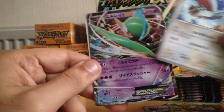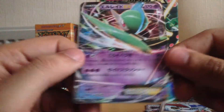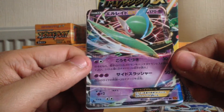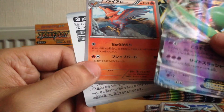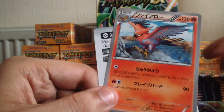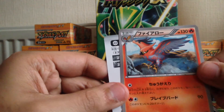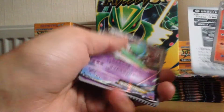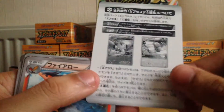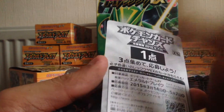Here we have a Skarmory, and our first EX — it's a Glalie EX, normal Glalie. And another bird card — not sure what the name of this one is. If I remember correctly, I read online that in Japan you can submit these cards and get some sort of a promo card — I think it's the shiny Rayquaza EX.